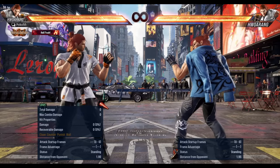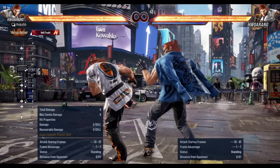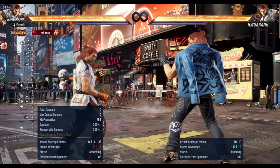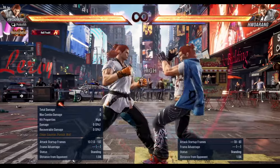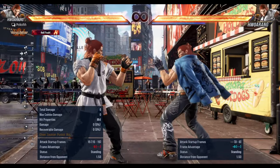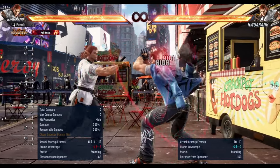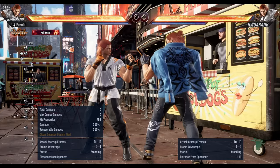So out of flamingo, we're gonna focus on the frame traps on left flamingo and right flamingo. Starting with left flamingo: one, two, three into one — that's your basic frame trap. Or one, two, three into four, or one, two, three, five, four, or one, two, three and then jab again — that's probably your best frame trap. One, two, one jab, you feel me, just for a mid check in case they try to duck jab or anything like that.